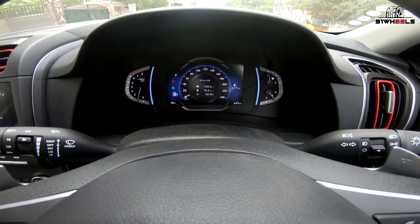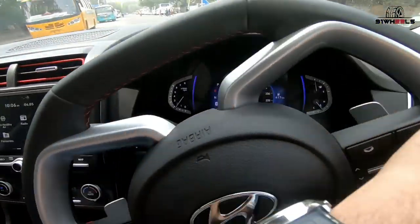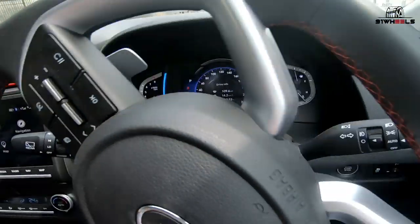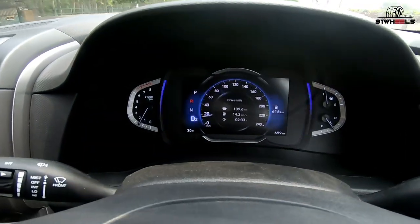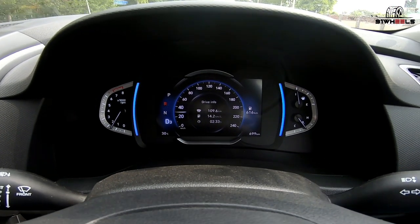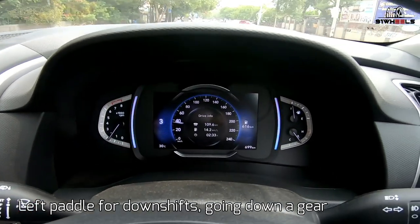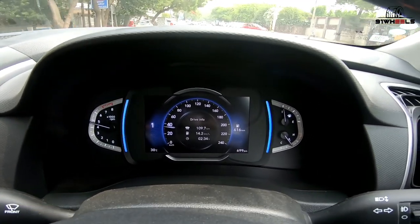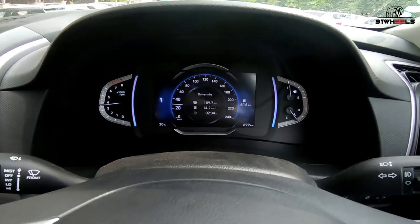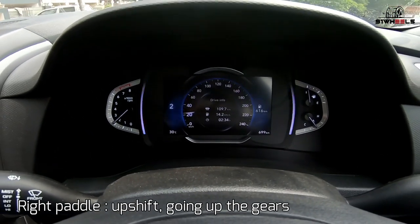Back to D mode for a live demonstration. While driving automatically in D2 and D3, I can take manual control using the paddle shifters — pressing the down paddle to downshift: third, second, first. I can also use the right paddle to upshift: first gear, second gear. This is how you take manual charge using the paddle shifters in the DCT Creta.